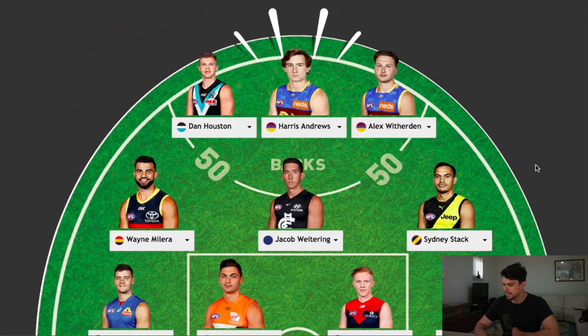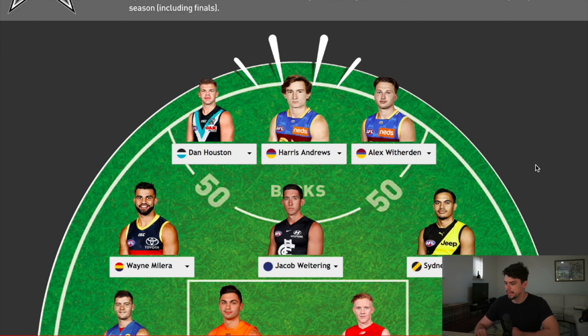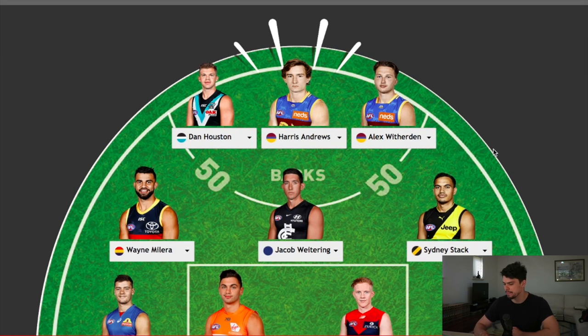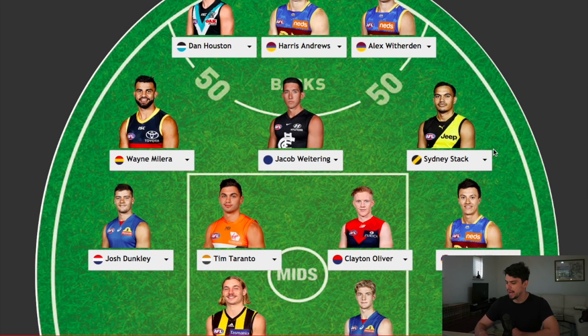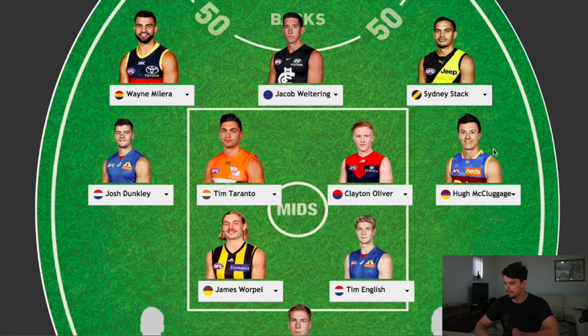Let's reflect on that back line. You've got Andrews and Wiedering operating out of the key position posts, Dan Houston in the back pocket, and then Witherden, Millerer, and Stack in the other flank and pocket positions. I'm pretty happy with that back line, and it's ably supported by a very strong midfield.